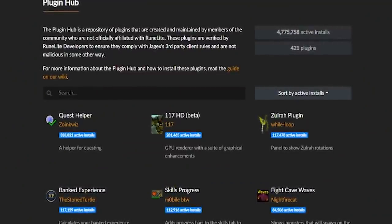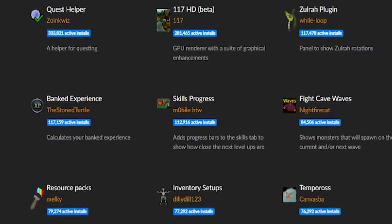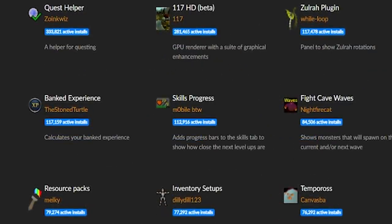There are hundreds of plugins installed in the client itself, and then from there there's a plugin hub where people can submit plugins as well and basically add a lot of quality of life to your gameplay.